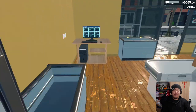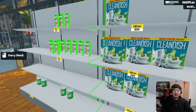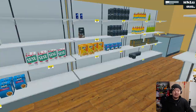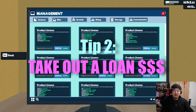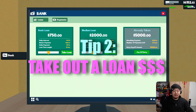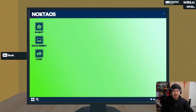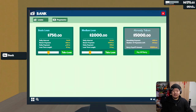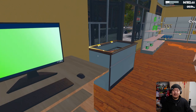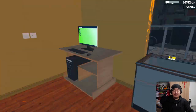Tip number two: if you want to expand rapidly and aggressively — because you need more shelving, more space to hold the shelving, and you want satisfied customers — I would highly suggest taking out a loan from the bank. You already took one out at the beginning, so you'll have access to two more loans. You should take them. Don't do this in real life, but this is a video game so there's basically no risk — you can always restart.